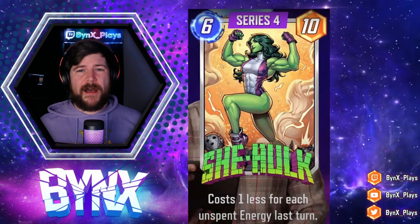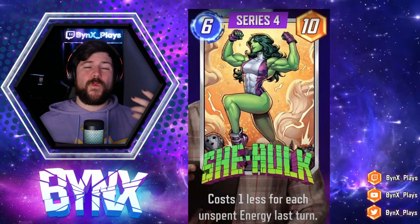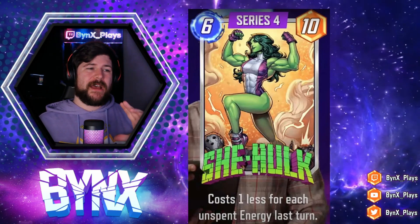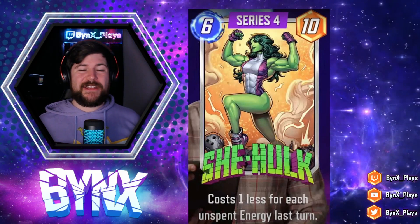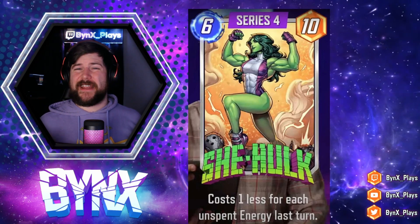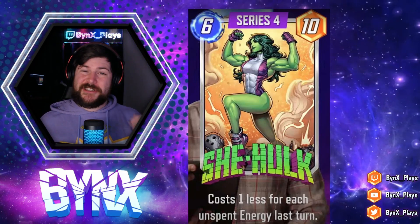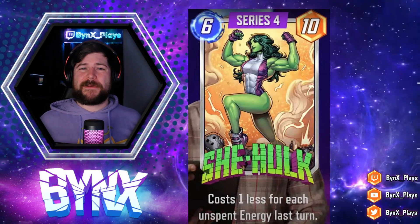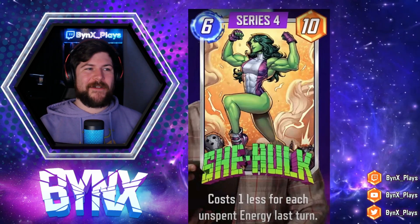There are some very clear combos. Obviously Sunspot — they kind of work in tandem. Wave is an incredible synergy: if you Wave on turn five and have maybe two energy you're missing, you can play any card as well as She-Hulk. With that death-wave list, if you get four destruction triggers, you Wave on five by itself, and you can play She-Hulk, Death, and any other cards. That's going to be really hard to beat — I think that's probably the best deck.